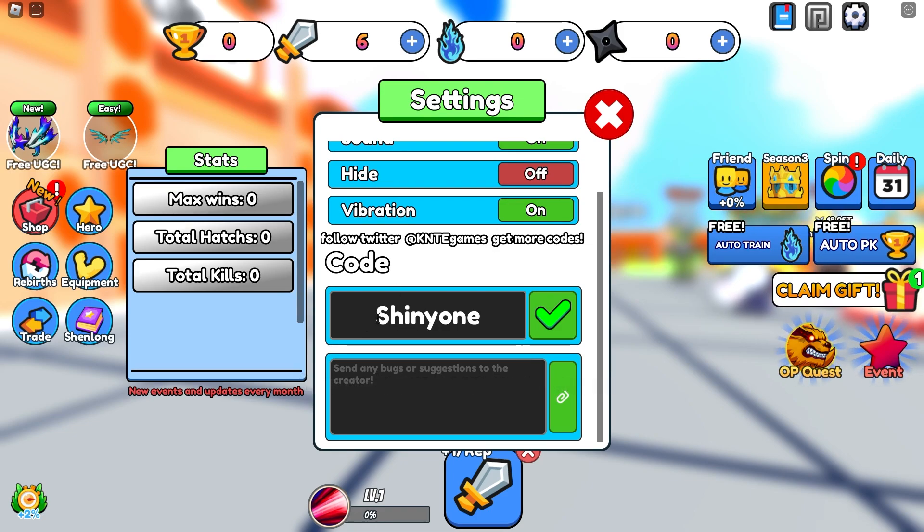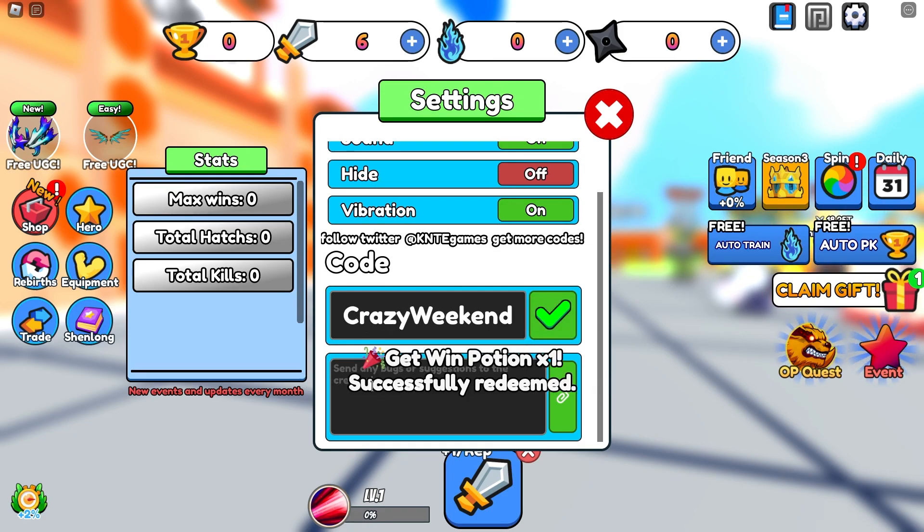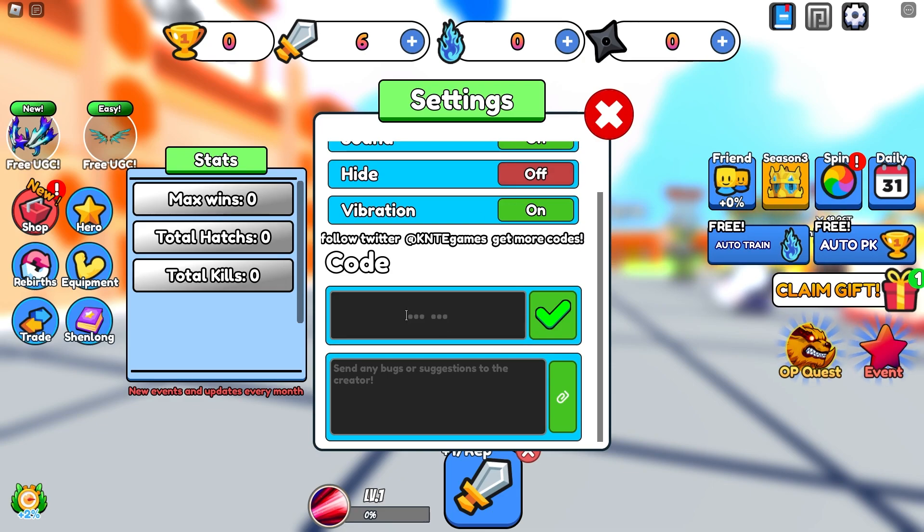And the next code is going to be called Crazy Weekend. It gives you a Wind Potion, which is absolutely amazing. Make sure that you also check out my website, Russia.com, where you can also get codes much faster.